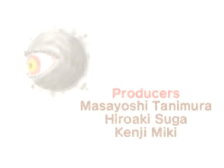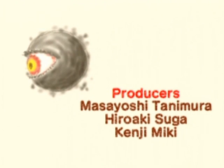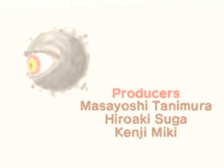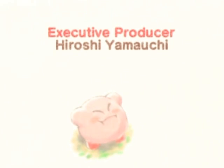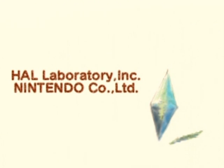And there's Wispy Woods Jr. Sadly, Wispy Woods will always be the easiest boss. And there's Zero Two with his eye bleeding — so it really was quite literally blood coming out of his eye, just more animated in 3D.